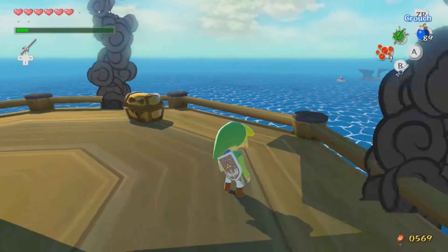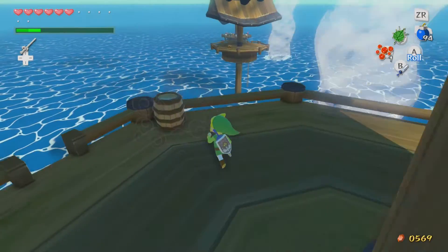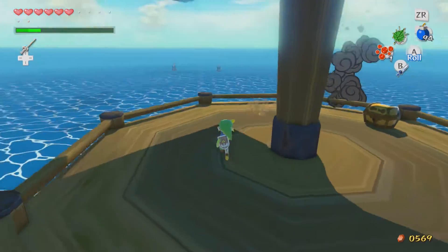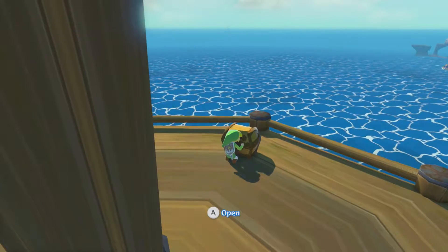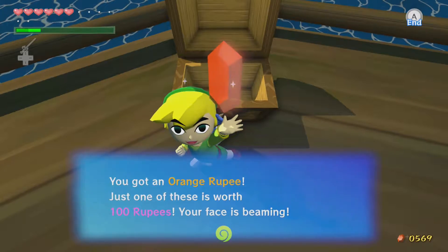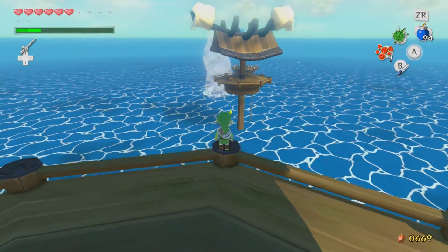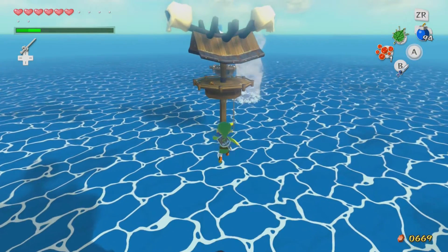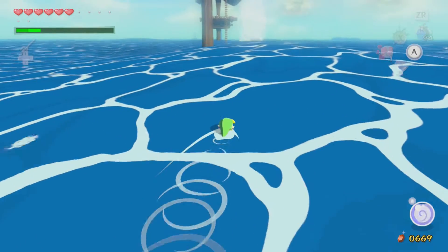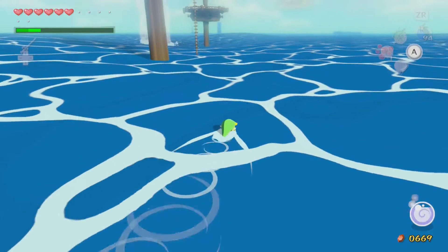It looks like a light chest, which means it's doubtfully going to be anything too spectacular. Usually the darker chests have the better things. Oh, actually that's pretty good — orange rupee, 100 rupees! Maybe we will be getting to Beetle yet. Can we get to Beetle status and buy things for 950 rupees? I guess I'll never know unless I do it.